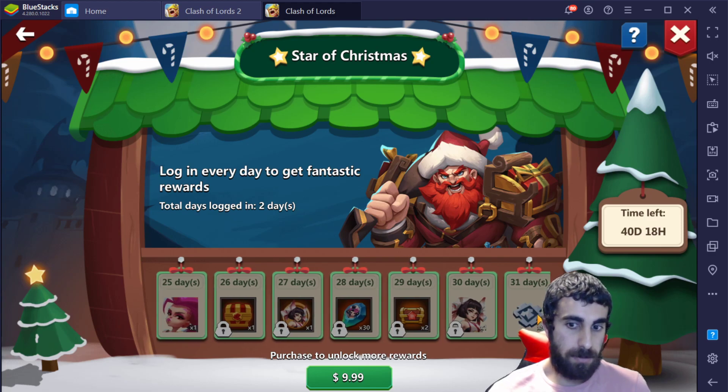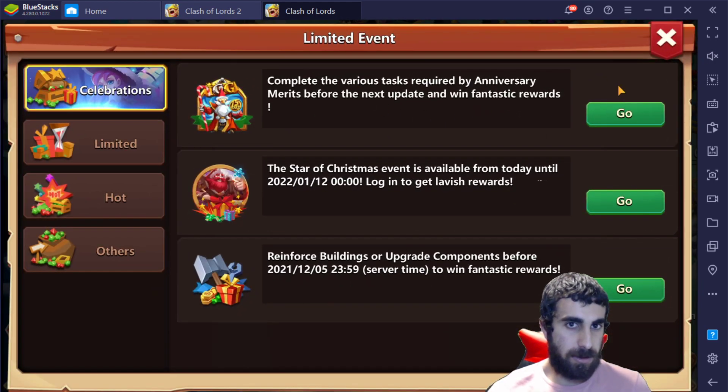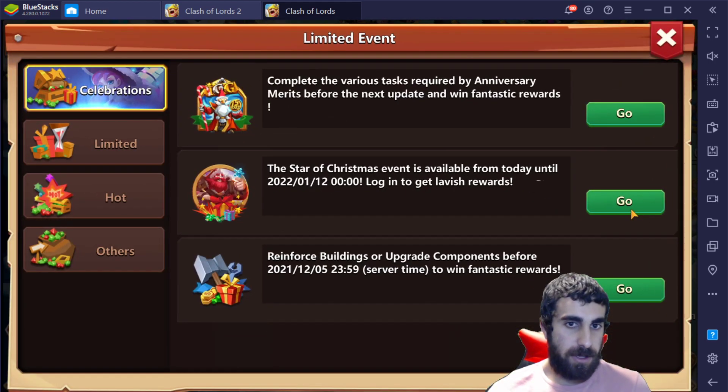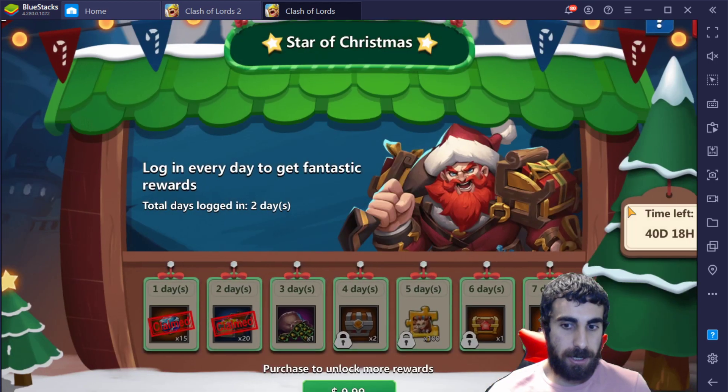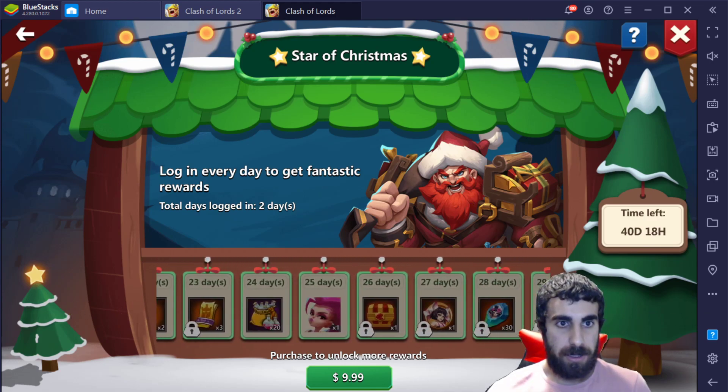That's pretty much it for the event. I think many people didn't understand it — even I didn't get it because it just kept popping up. But that's the event for you. You just have to actually claim it, and you don't even have to claim anything early — you can literally wait until the 31st and then claim all of them at once if you want. Simple and short, take care y'all.